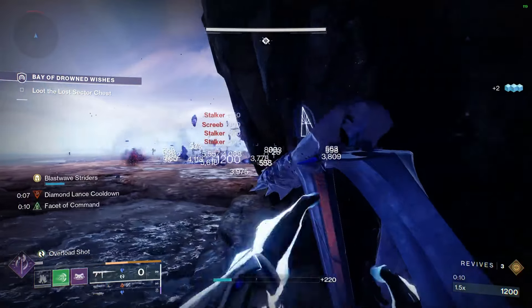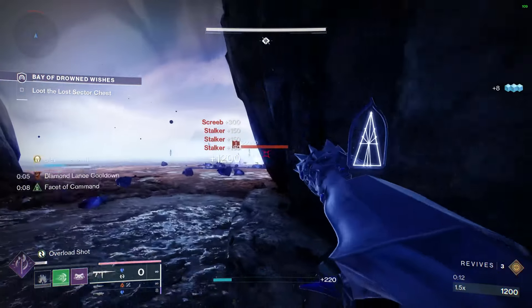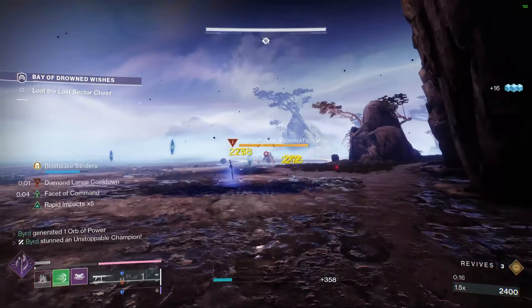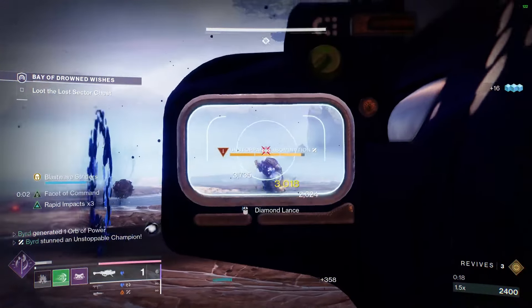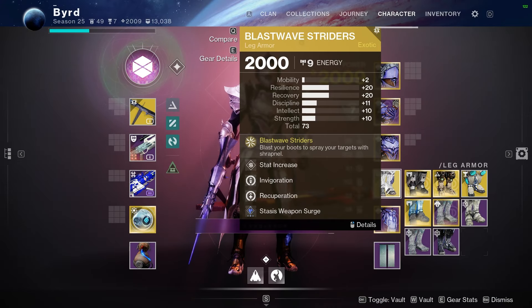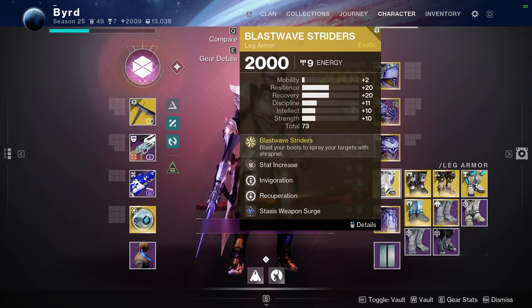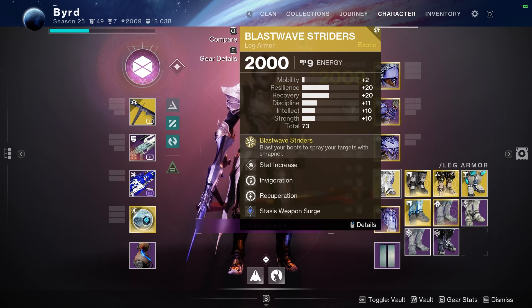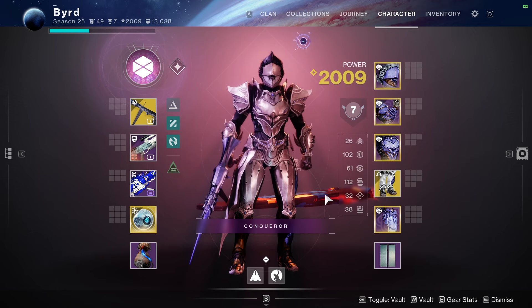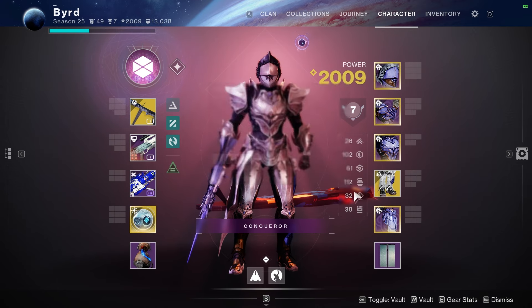If you're like me and a big fan of Stasis, you were really happy knowing that this current episode, Revenant, is very Stasis-focused from the artifact, and also all three classes are getting a new Stasis exotic. For Titan, it's the Blast Wave Striders, and I wanted to make a fun little setup around them, showing them off and showing how they are very end-game viable. Let's jump right into the build.